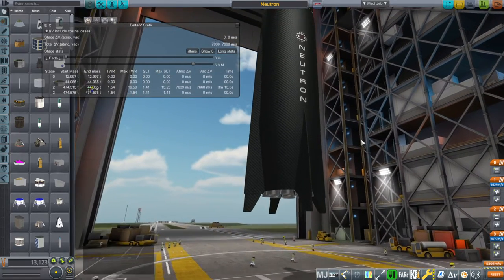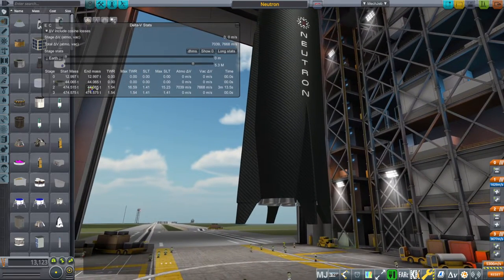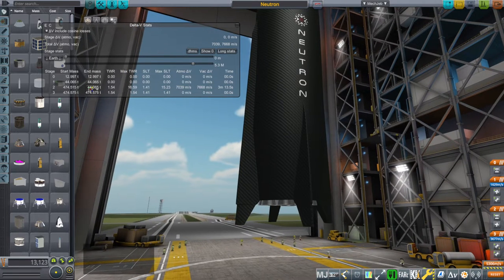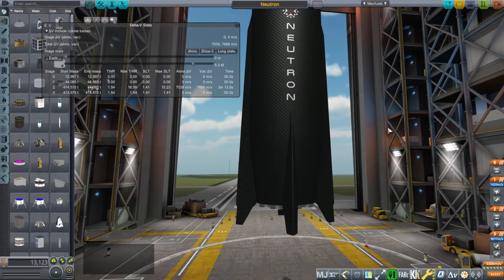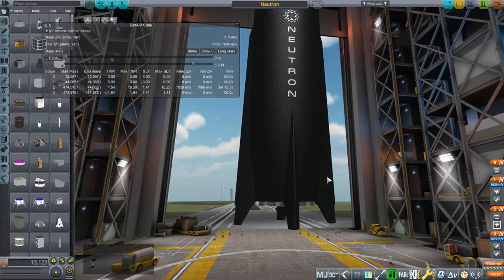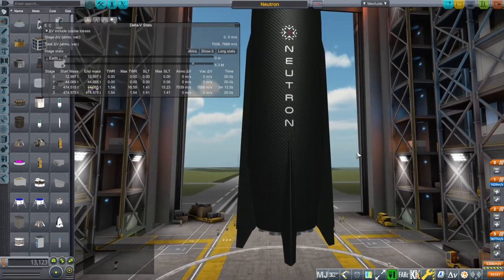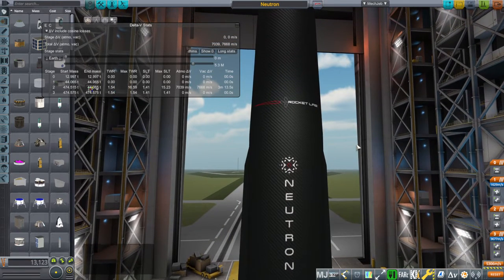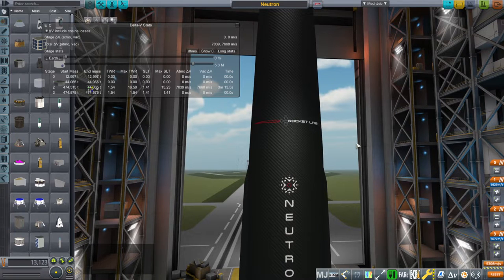I'm mostly interested in numbers anyway, and in terms of the numbers the Archimedes engine is more efficient than I was expecting but with less thrust. We were looking at 1,000 kilonewtons initially and now they're giving us 900 kilonewtons. A little bit less throttling — only down to 50% — but the ISP for the sea level engines is 329, which is a little bit more than I was expecting. The vacuum ISP on the vacuum engine is 367, which is a lot more than we were expecting.